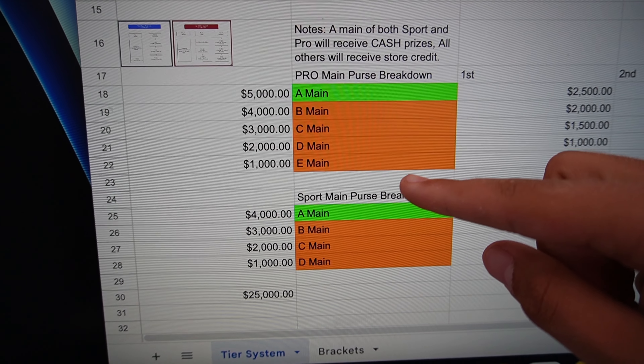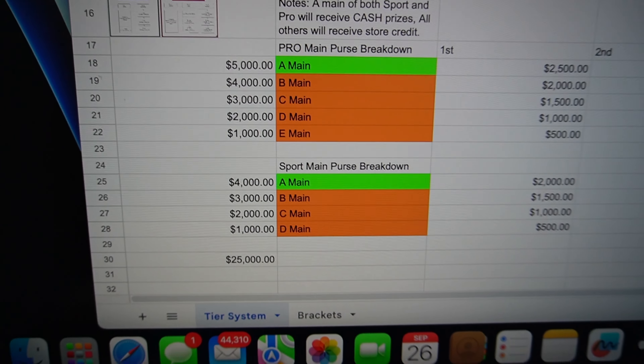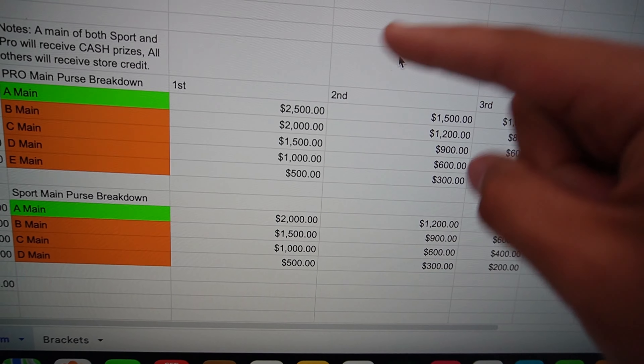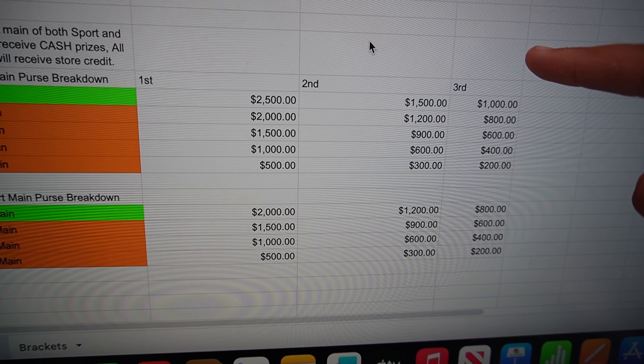The way Champs is structured this year is there are these mains — everybody qualifies and there are these bump-up mains. The bottom 16 fight for the top four and then move up, and those fight for the top four and move up, and it keeps going until you have the final 16. So there are going to be a lot of different races — basically a bunch of these small 16-person races where the top four bump up.